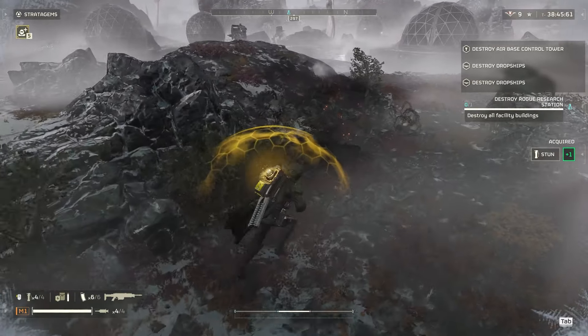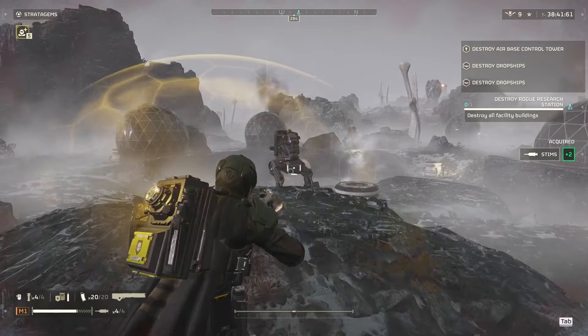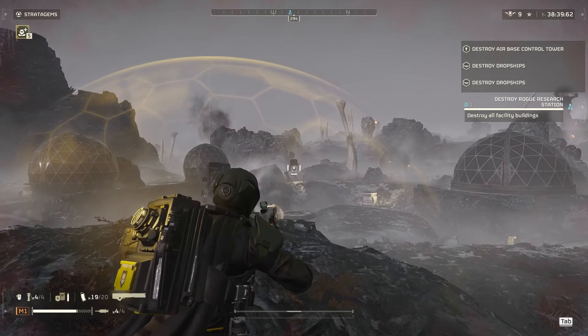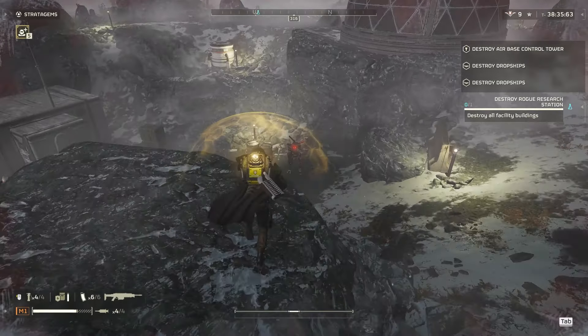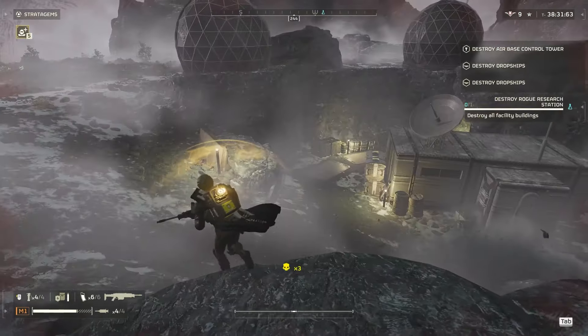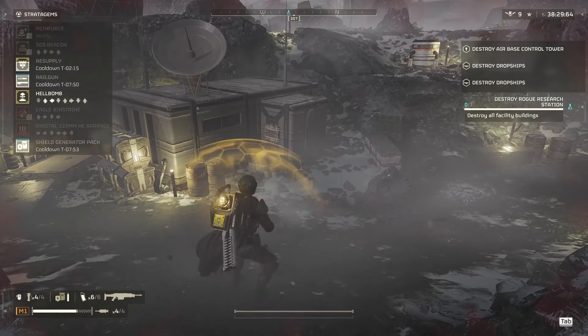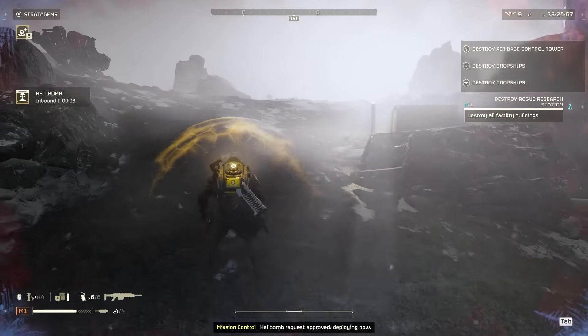Let's see what we got up here - a couple striders. I'll take out these guys so they can't bot drop. Normally you want to prioritize the light bots, just because striders and devastators can't bot drop, which is a massive thing to avoid.